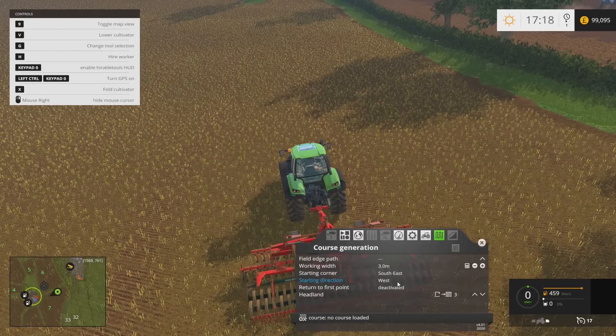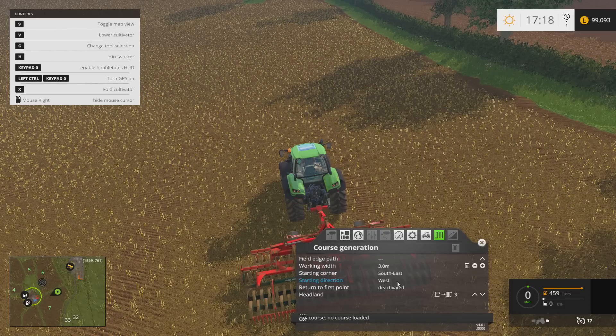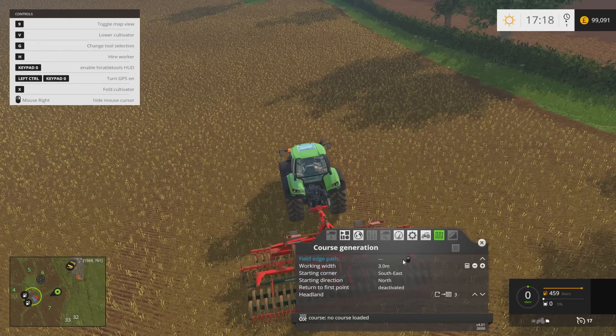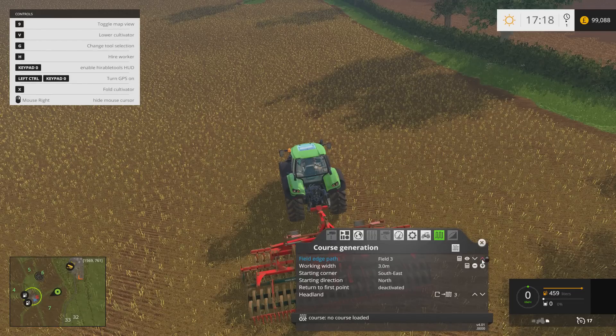Start direction: north-west. Let's go north. Fieldjet path — what field is this? Field 7.